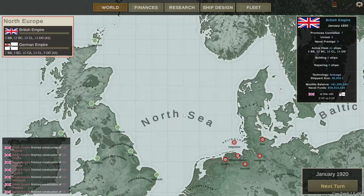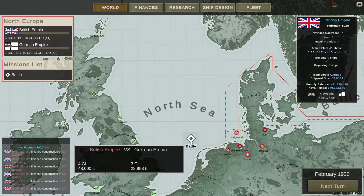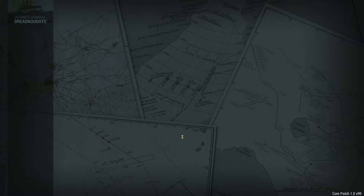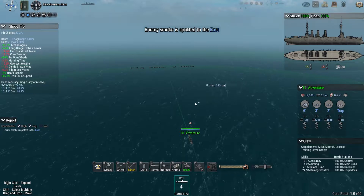I think I've talked for long enough — near enough an hour if you include last episode. Shall we go to our next turn? There we have it — our first actual battle. This is light cruisers versus light cruisers. We have more tonnage than them and we have more ships than them. We can fight, or we can auto-resolve. The only reason I say as such is because the auto-resolve function in this game is shaky.